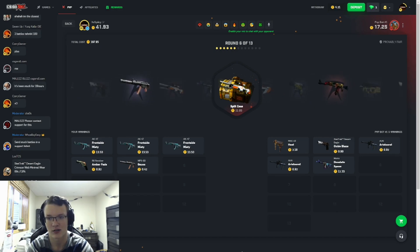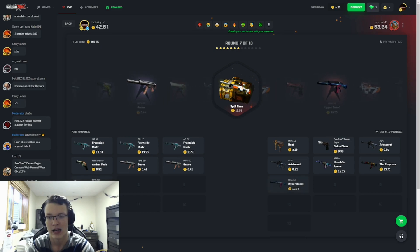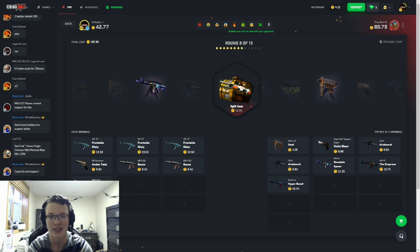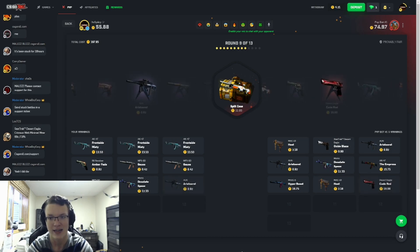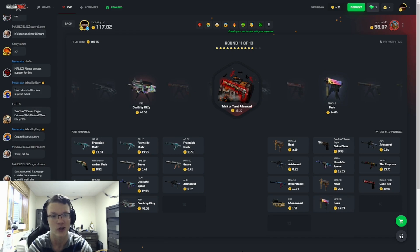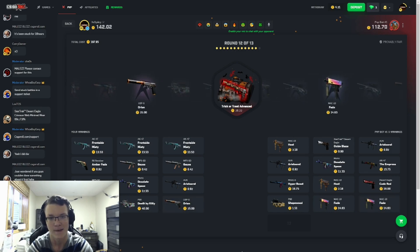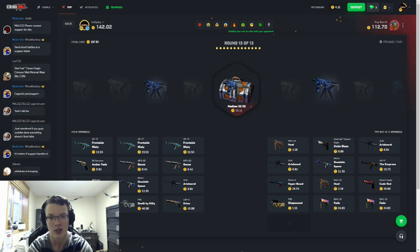The bot just pulled an Empress, so he's now a coin behind me — we need to pull ASAP. It didn't roll over again. We pull on the Desolate, so we're only about seven coins behind. We need to pull again — that's 19 coins we want to take back. He's pulling a lot better. We pull the P90 for 21 — nearly neck and neck again, six coins behind. Trick-or-Treat Advanced, and we pull the Death by Kitty for 40 coins — we're way up on the bot.